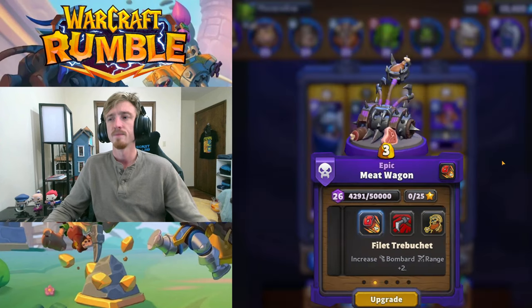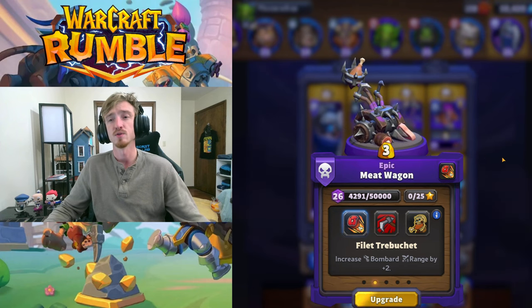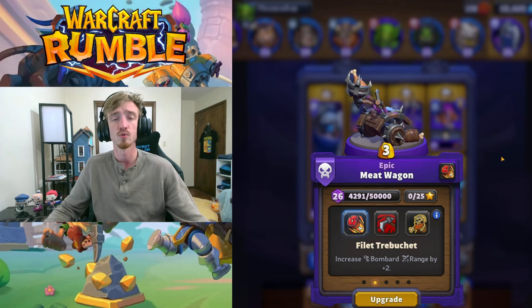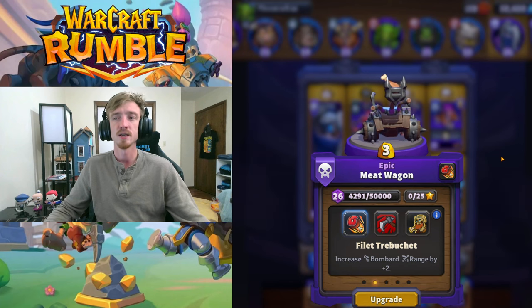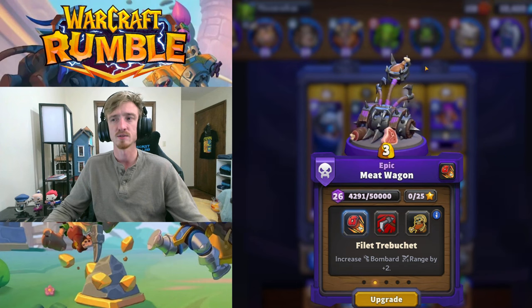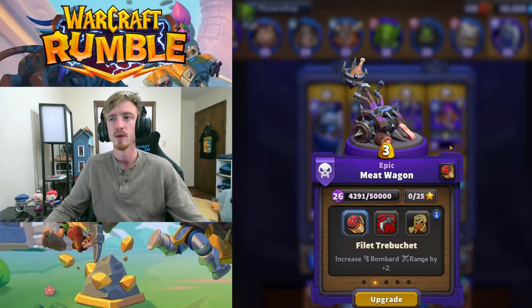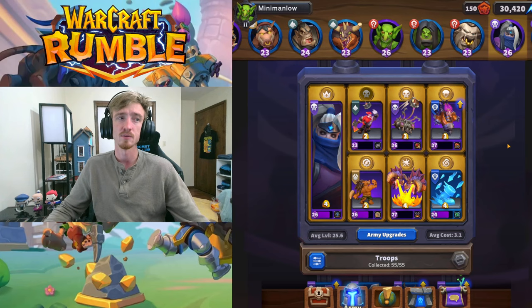Next we have Meatwagon, an awesome 3-gold unit that I use with the Ranged talent. It allows you to contest the middle while not even being there — you can place it at your side tower and control the gold mines with this. He is weak to unbound units like Quillbore and safe pilot. If something gets into melee range of him, he stops using his long-range attack and starts doing this grinding animation in front of him with a wheel — it's not very strong, doesn't do very much. So getting into melee range is his weakness.